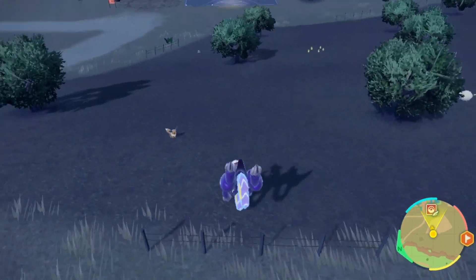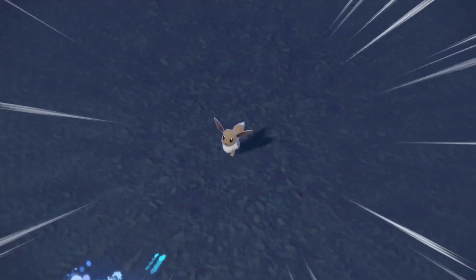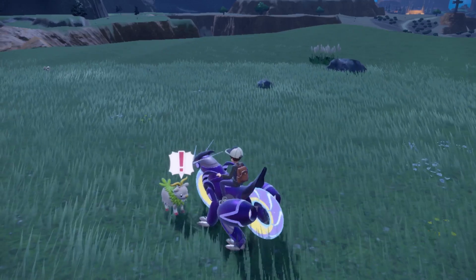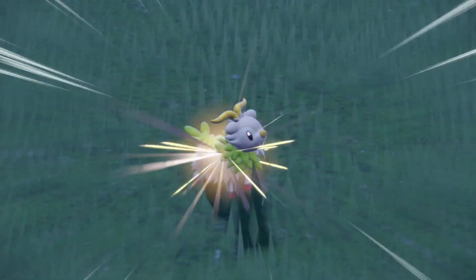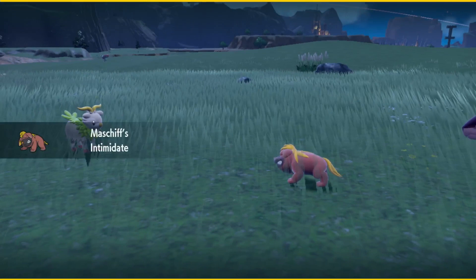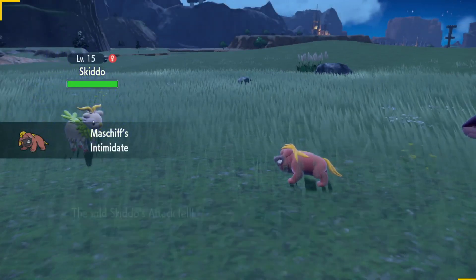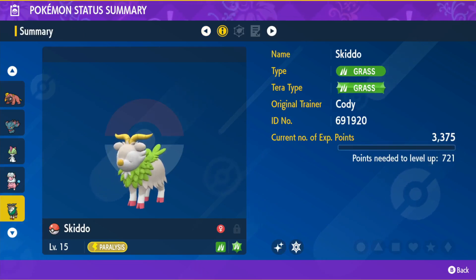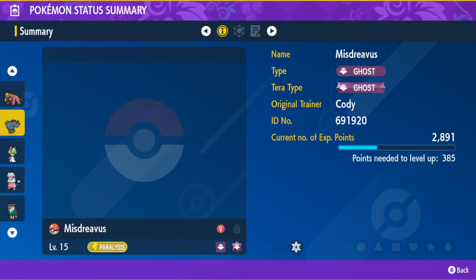Yo, an Eevee — sweet! Yo, I think I just found my first shiny Pokemon. It's a shiny Skiddo! I guess I've got to have it on my team now, yeah? I guess we're going to have Skiddo on the team because we found a shiny Pokemon — of course, that's what we do.